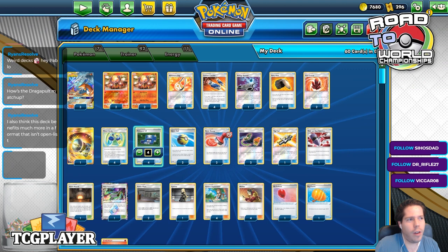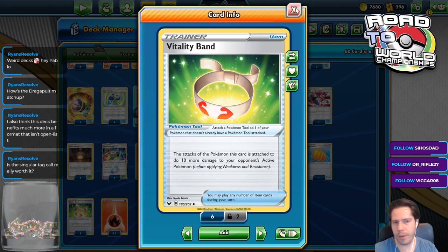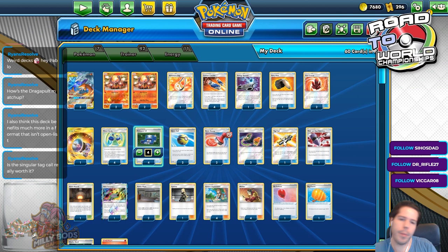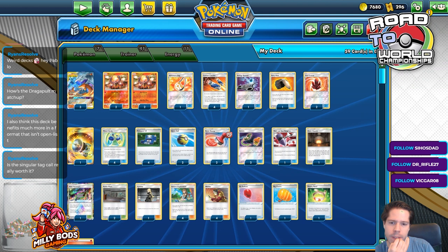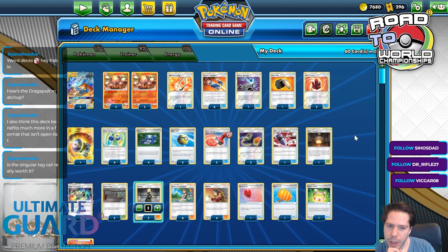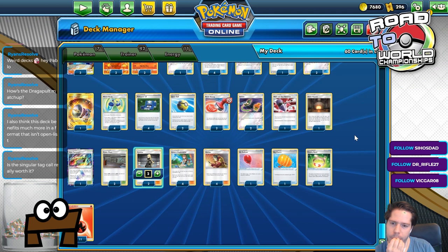Pikarom is also an issue. You have Vitality Band to KO Pikarom, so that could be good. Is a single Tackle really worth it? Maybe sometimes you won't be able to discard for it. There's no Tackle through Fortress, right? So that's definitely not worth it. I would love a third Reset Stamp as well, but I think I'm going to keep it like this for now. I'm just going to change the Energies.